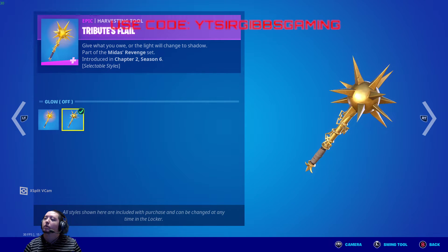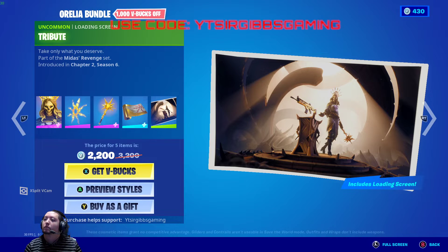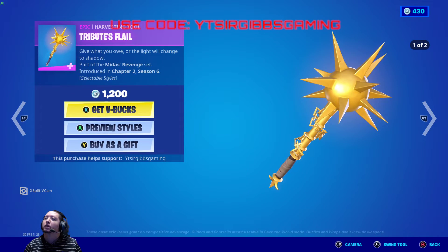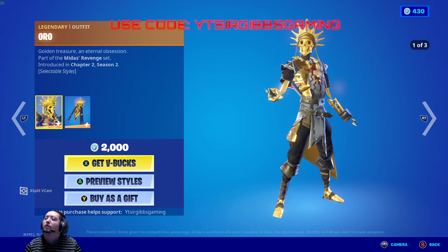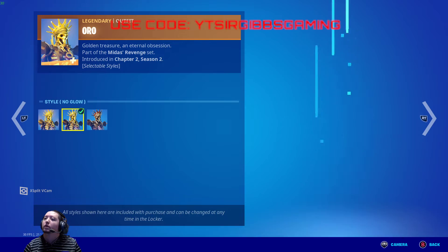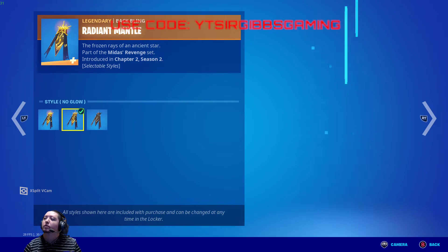There's a light glow on and off option, and then you got the Soul's Curse weapon wrap and a loading screen too. If you just want to buy the skin it's 1500 V-Bucks, pickaxe is 1200 V-Bucks, weapon wrap is 500 V-Bucks. They also got the classic Oros back in the shop too for 2000 V-Bucks, with three different glow styles. Back bling does the same thing.